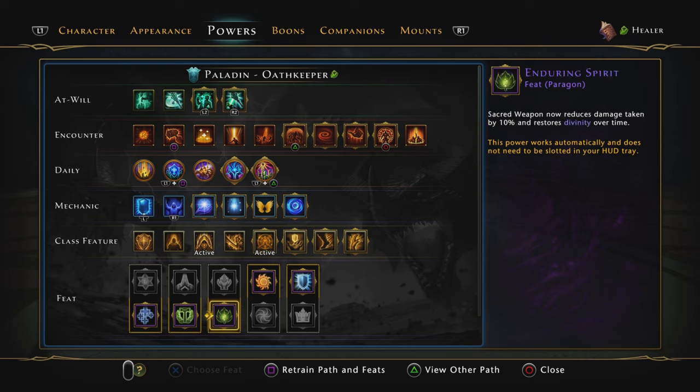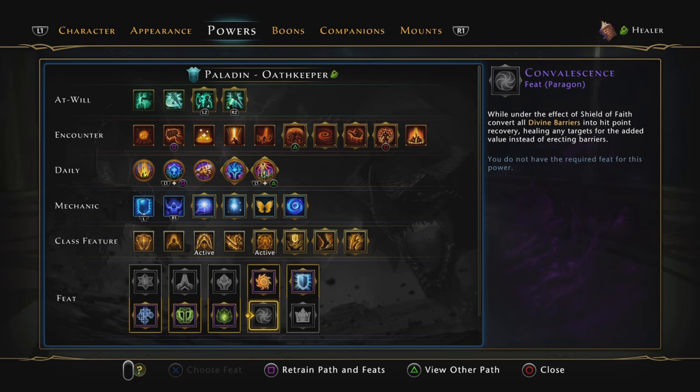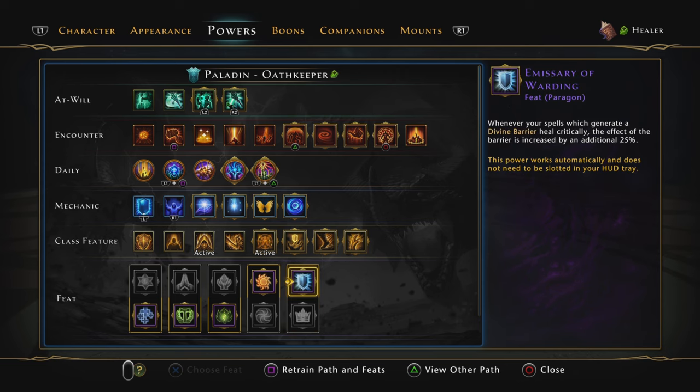For the final feat slot, that's the only option to get more Divinity on Sacred Weapon. For the other feet feat, I go with the increased effectiveness of Lay on Hands — I don't really use it that much but it's better than Convalescence. For the last feat, I'm going to be using MCR Warning for the increased effectiveness of the Shields. You can definitely go for the other option, but I still think this is the strongest and safest option.